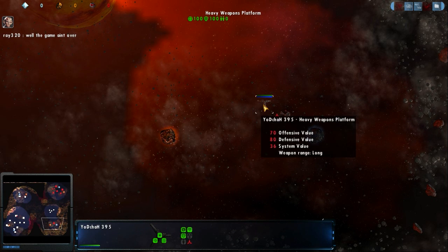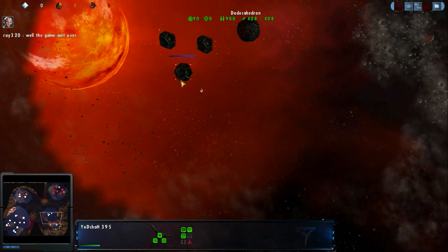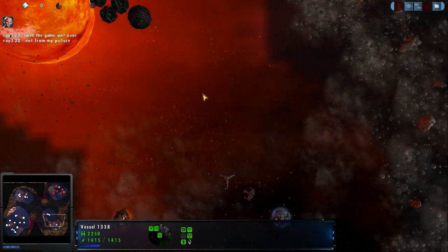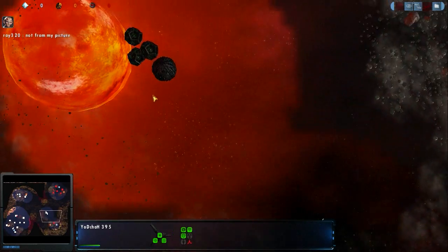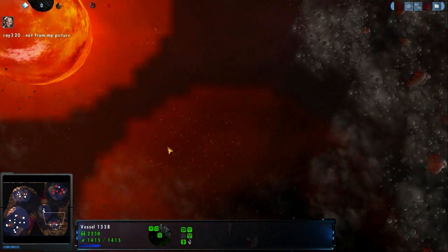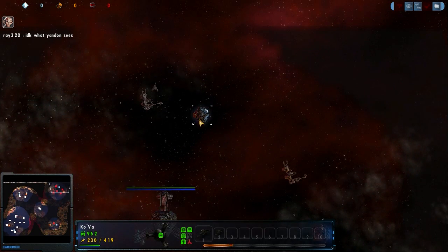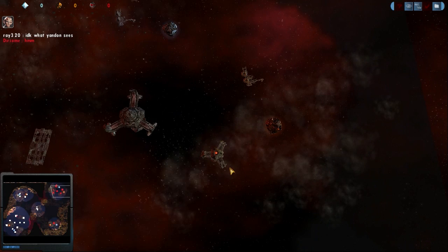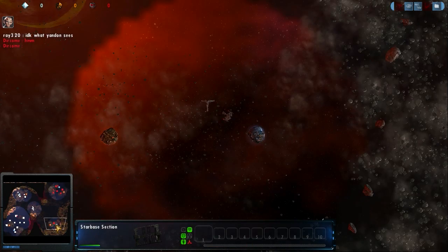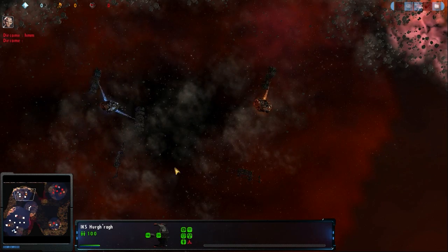They're putting up a heavy weapons platform. This is not a bad shot, going to be able to take on some of these dice, but this sphere here is again not configured properly for the Klingons at the moment. They're really just in a tough spot, having no resources, not able to really do much. This one little constructor ship, all just huddled next to the heavy weapons platform.